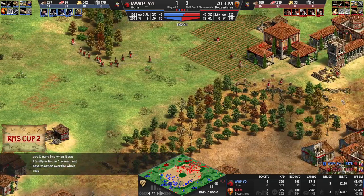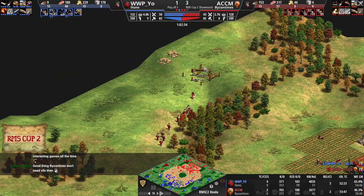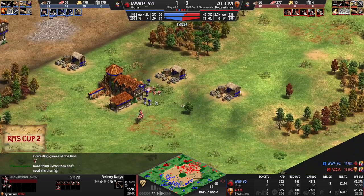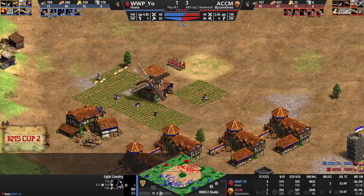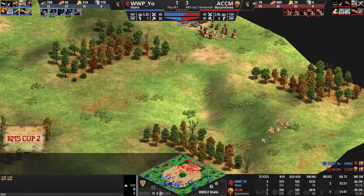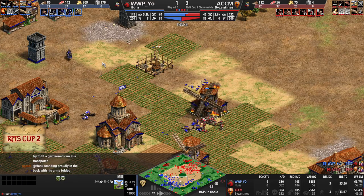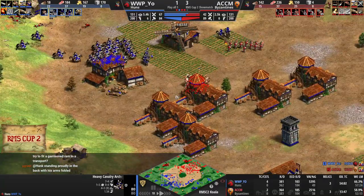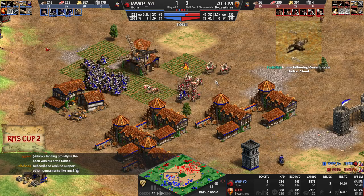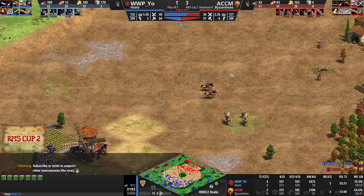ACCM does not have any gold access any longer, but guess what — he's Byzantines, who cares about gold? Yeo has that huge mass of Cav Archers, which is really scary, and his army value is way ahead of his opponent's. ACCM is just losing units left and right. With Byzantines you don't necessarily need army value, but Mr. Yeo has so many Cav Archers — 53 Cav Archers right now! ACCM is just out of resources. Both players are kind of out of resources, but Mr. Yeo now creeping ahead in the K/D, and his army just has that survivability.